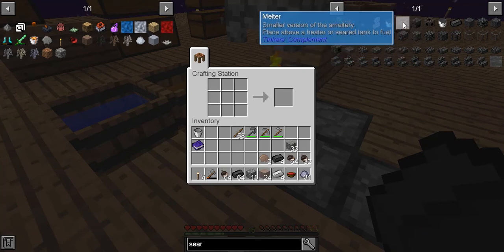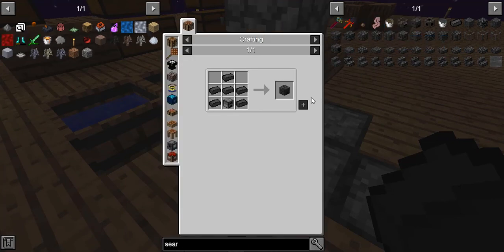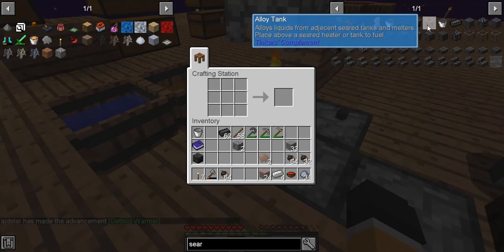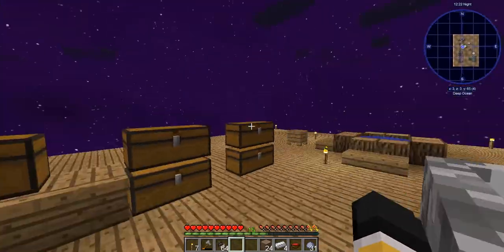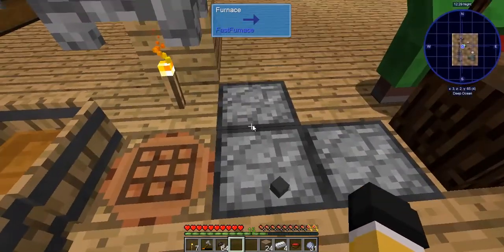We need the basic stuff — the heater. We don't need the melter. We need the heater, we don't have the furnace. We did keep our cobblestones. We don't have enough. We need the heater — we don't need the alloy tank. What we do need is this one here. This is the glass, which we do not have. But all right, this is great. We're doing good.